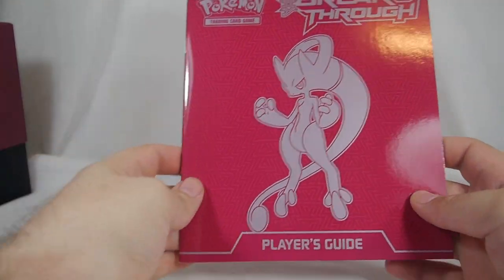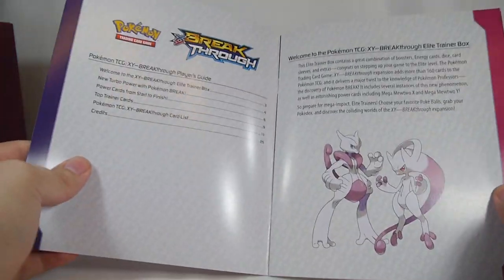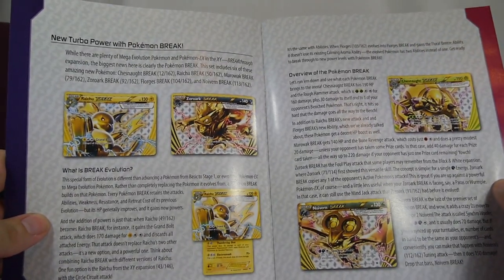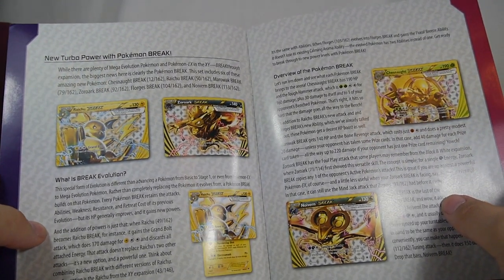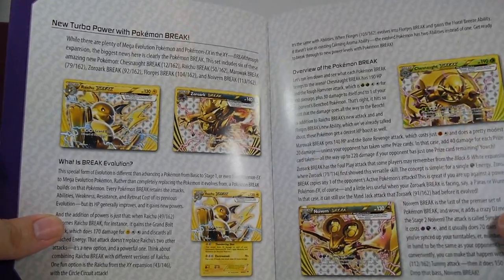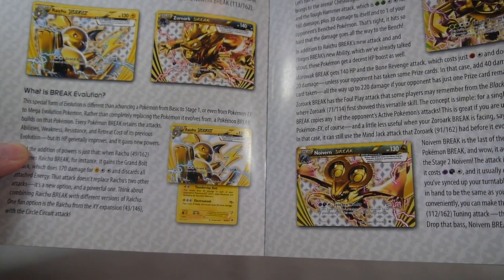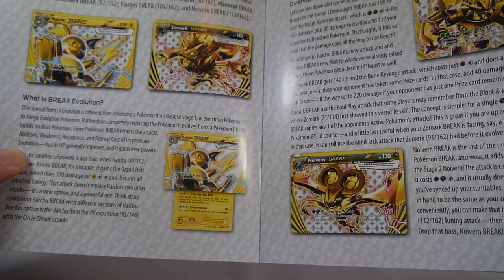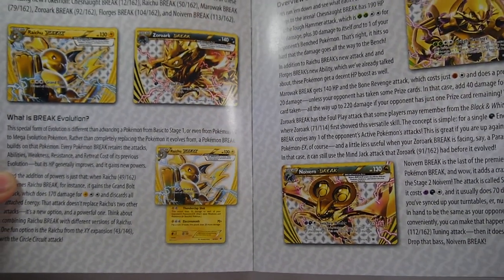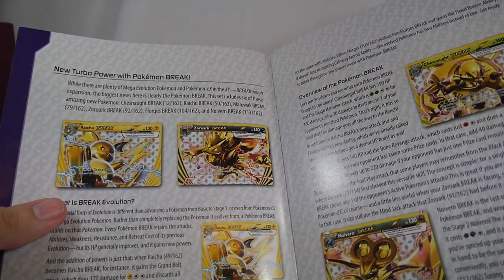Here is the Player's Guide for the Breakthrough set — the cover features Mega Mewtwo Y since that's the box we're opening, but the contents are the same as the Mega Mewtwo X one. It highlights the BREAK Pokémon: it's a new mechanic where you BREAK evolve — so a Raichu will BREAK evolve into Raichu BREAK, placing a horizontal card on top of the Pokémon you're evolving, which gets bonus attacks or abilities plus an HP boost while retaining its previous attacks, abilities, weakness, resistance, and retreat cost.